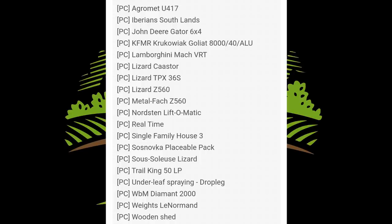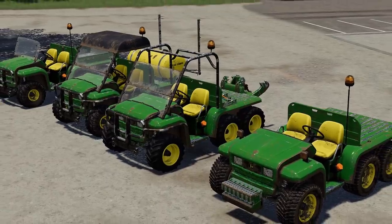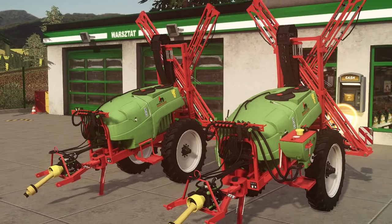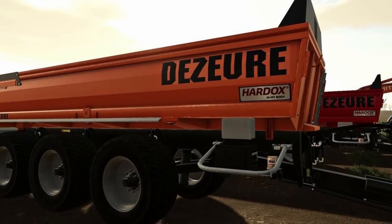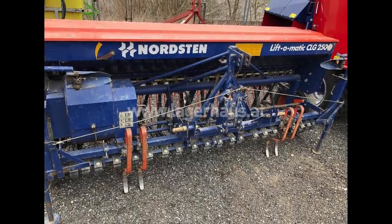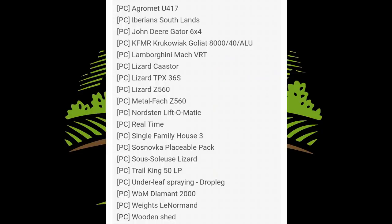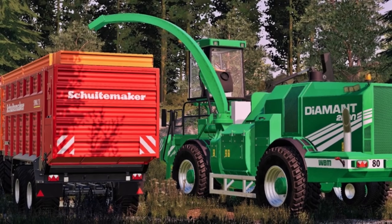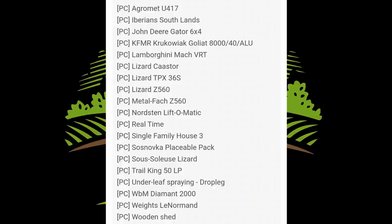The first thing we're starting off with today — which we'll probably do for a while — is the testing list. In testing on PC, we have the AgroMets U417, the Iberian Southlands, the John Deere Gator 6x4, the KFMR Galat 8040 Alu, the Lamborghini Mach VRT, the Lizard Caster, the Lizard TPX 36S, the Lizard Z560, the Metal Fax Z560, the Nordsten Lift-O-Matic, Real Time, the Single Family House 3, Sosnovka Placeable Pack, Sosolus Lizard, the Trail King 50 LP, the Under Leaf Spring, the WBM Diamonds 2000, Weights, Lee Normand, and the Wooden Shed. Those are the mods in testing on PC.